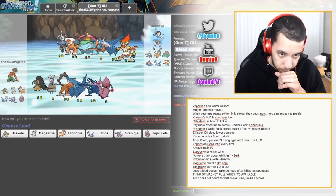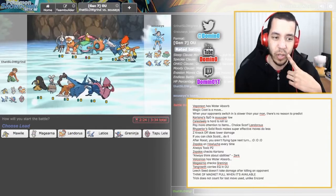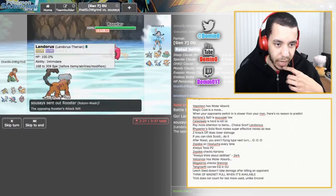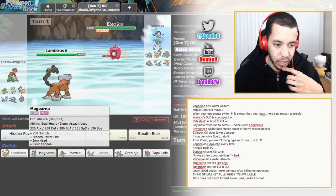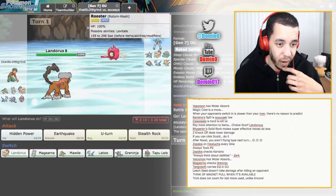He has a Landorus of his own, also a Rotom-Wash of his own, and a Klefki of his own. So if I were to target that Klefki, I'm going to go Landorus. He knew I was going to go Landorus there, so he's going to fire off a move — I imagine he's going to fire off something.